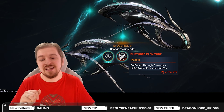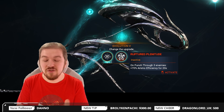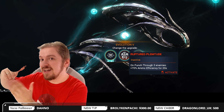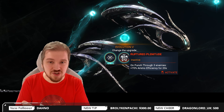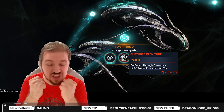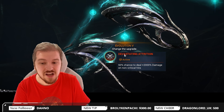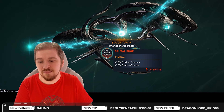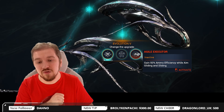Next up, Ruptured Plentitude — truly an amazing talent. On punch through a free enemy, 70% ammo efficiency for 20 seconds. This is insanity, but keep in mind it does not carry over to incarnate form, because in incarnate form the ammunition is counted as a charge rather than regular ammo. I would want to use it so badly if it were on another tier, because you simply cannot sacrifice Devastating Attrition with a build such as this. If you're going for the Hunter Munitions approach and picking up the 10% critical chance at level 4, then sure, go for this one instead. For now though, I still recommend Devastating Attrition.